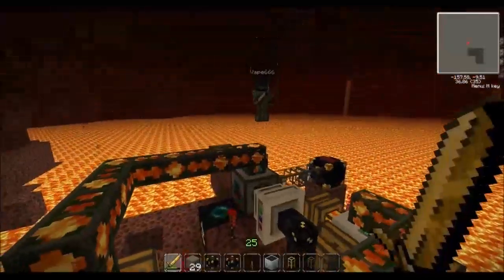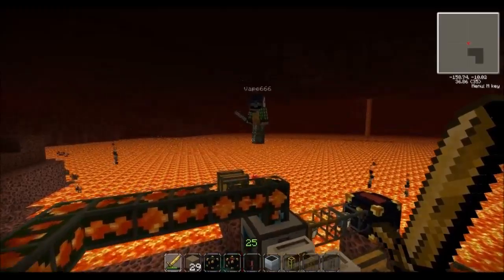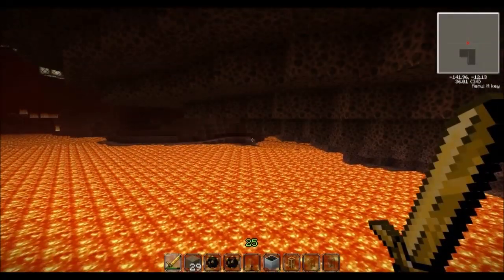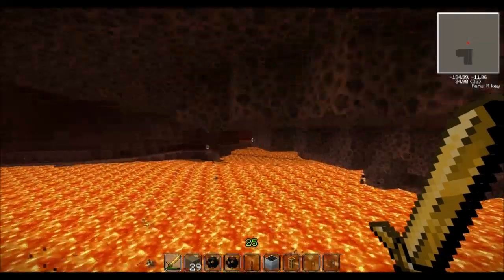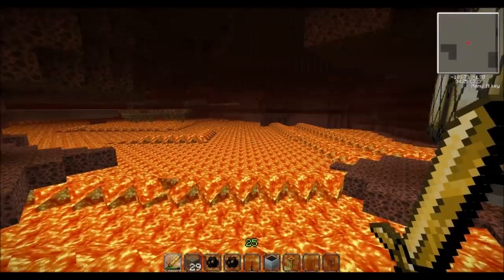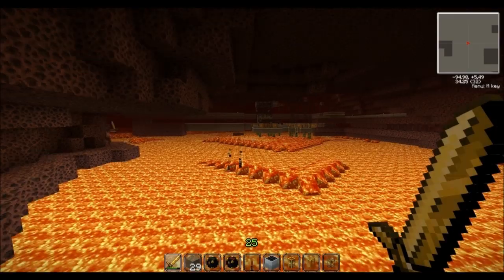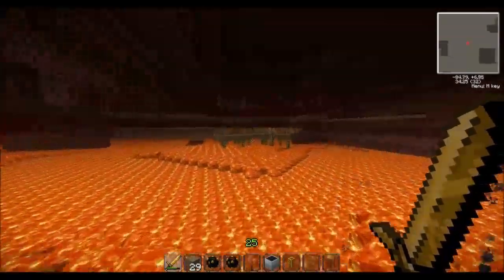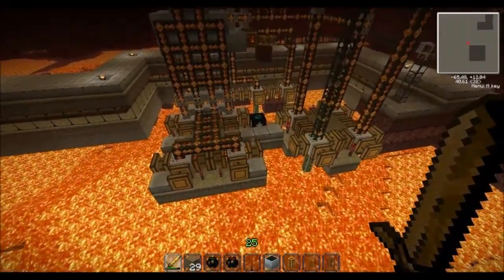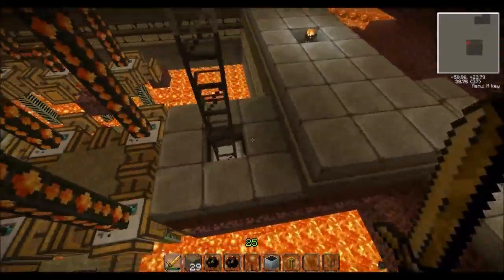We are trying to empty the Nether, so I'm just going to quickly show you Vape's contraption over here. We've got lots more geothermal generators and furnaces sucking out the lava and creating UU-Matter hidden away.